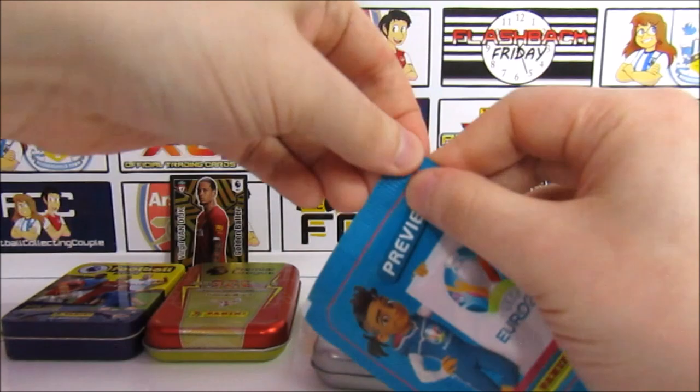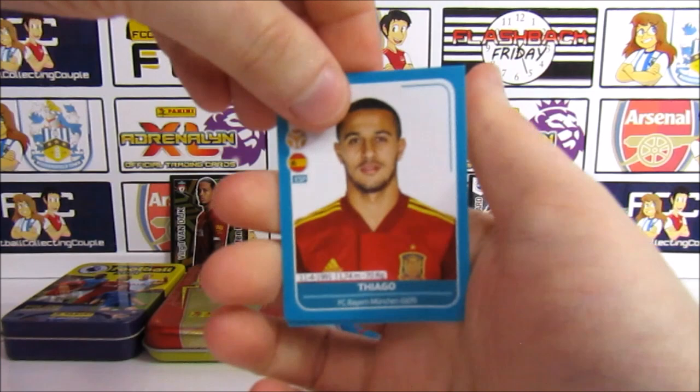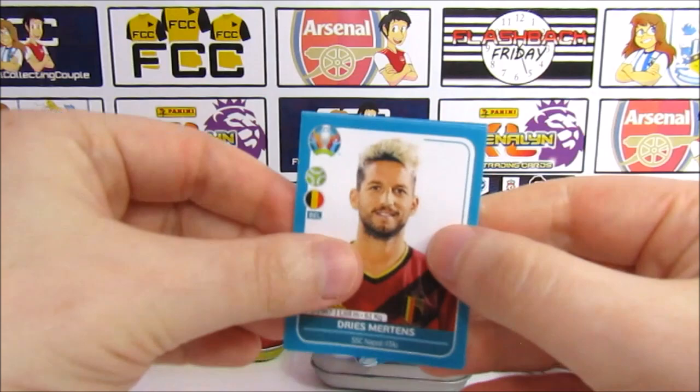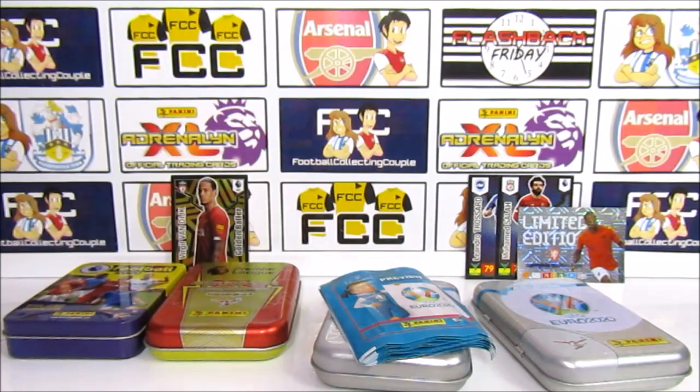Ten packs to get through for the Euro 2020 Preview collection, which is now Euro 2021 — it's going to be quite strange for it to be an odd number. We have Tiago, Dries Mertens, and then we'll have the World Cup the year after. A Miras, Ankersen, and a Schlager — who we seem to get every time we open these.